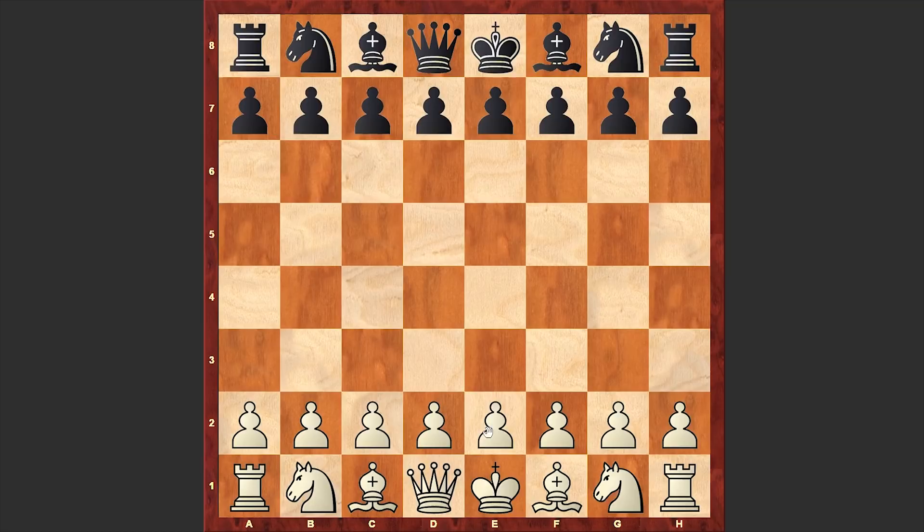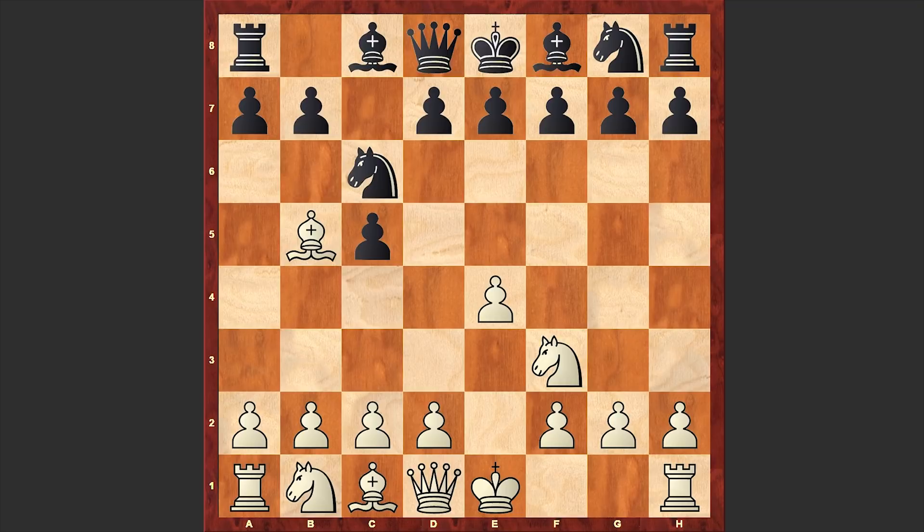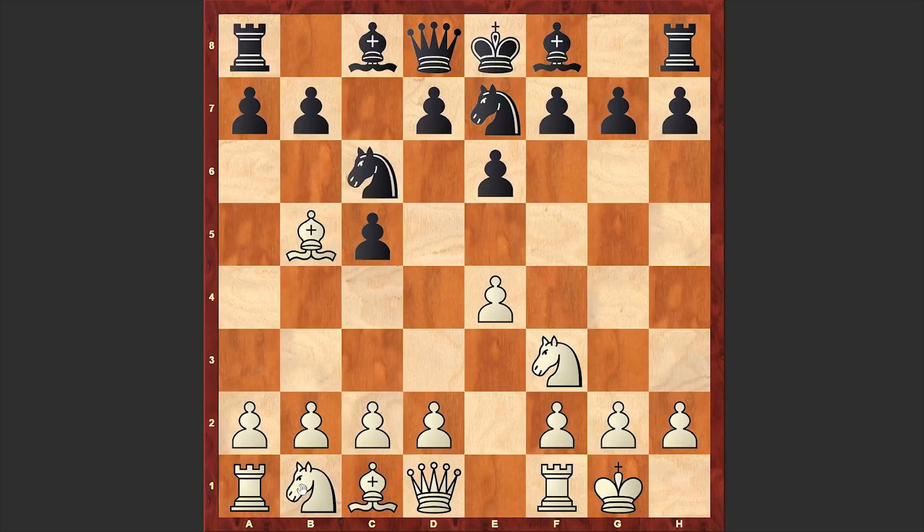This game is from 1974 in the USSR. Ubilava opened with e4, Zimoshenko's answer was c5 — the Sicilian defense — against which white is choosing the Rossolimo attack. After e6 white castles kingside, Ng7, Nc3. Another popular alternative is Re1 with the idea of meeting a6 with Bf1, but in the game we see Nc3, which is also a popular continuation.